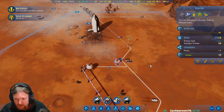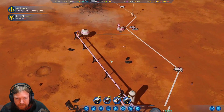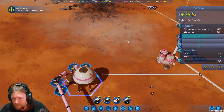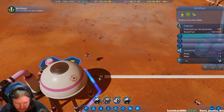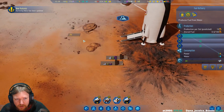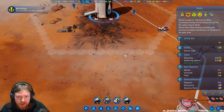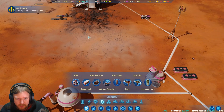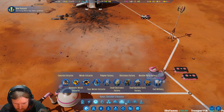This drone hub should be controlling pretty much everything now. So we should have a supply of fuel coming in, which is being picked up by the drones and then shifted over to this, or straight to the rocket. I'm going to move the fuel spot.